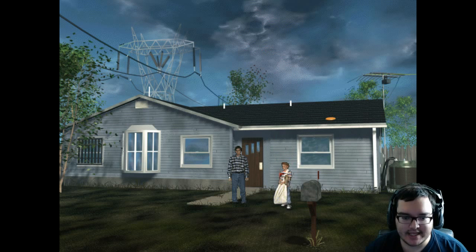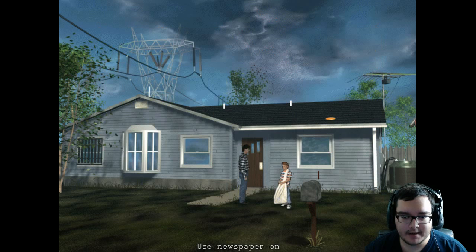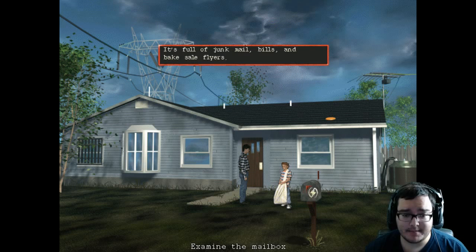I want to talk to you again, Jimmy. What the hell. Let's try: use newspaper — put it out for Jimmy. 'See how easy it is! Things are so much better between us when you remember the paper in the morning.' I still have no idea why we're giving the paperboy our paper.